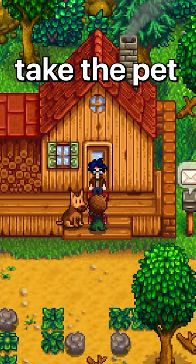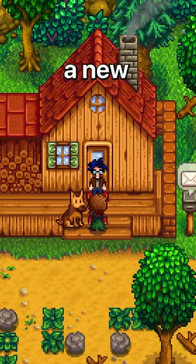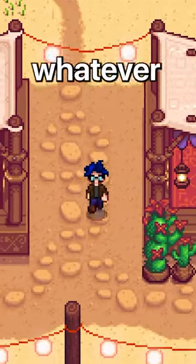You'll have the option to not take the pet, but don't do that. Instead, take the pet from Marnie and now you have a new best friend. You can name it whatever you want.